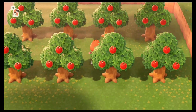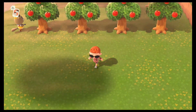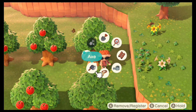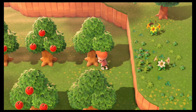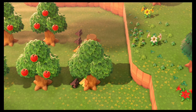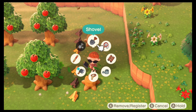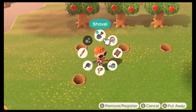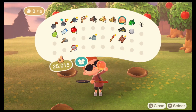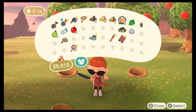So let's make them good! I'm not sure how I want to set this up but I think I'm gonna put them on the right side. For those that don't know, you can actually eat fruit and it gives you one energy to your meter on the top left.